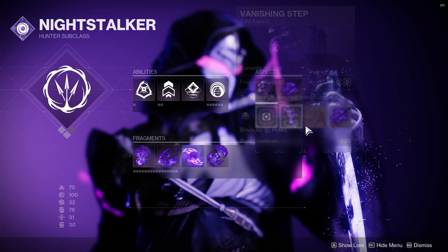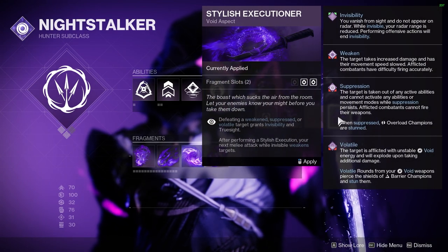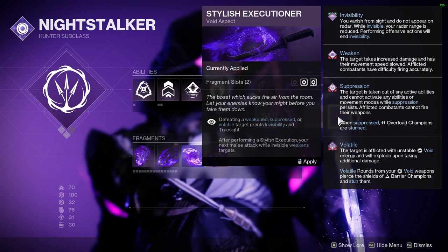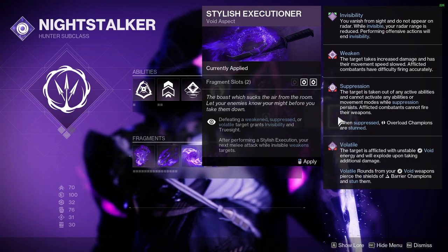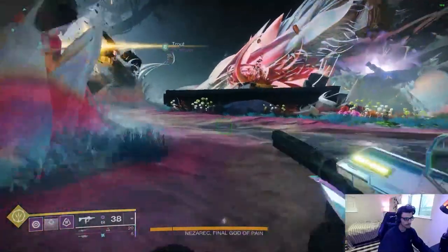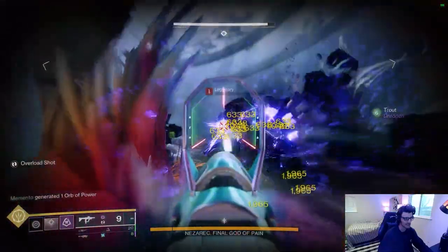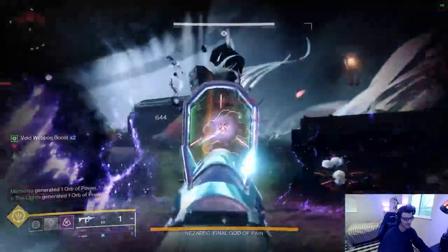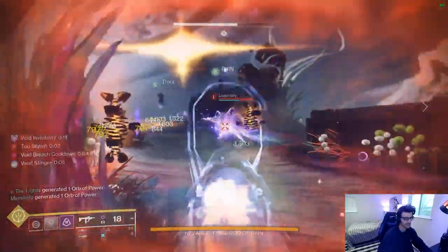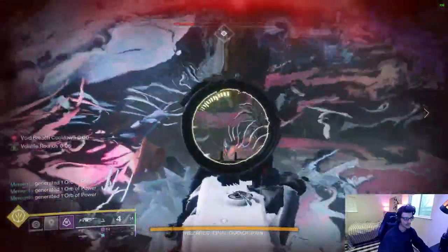The final aspect is the most interesting: Stylish Executioner. When you defeat a Void-debuffed target — suppressed, weakened, or volatile — you will go invisible and gain wallhacks for a few seconds. Using a melee attack on an enemy to leave this invisibility will weaken that target. Invisibility from this aspect has about a two-second internal cooldown between procs, but otherwise it's basically permanent invis as long as you keep killing things.